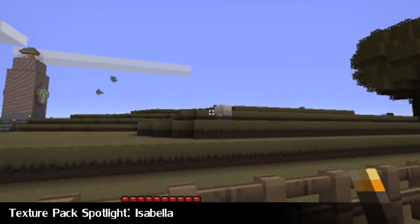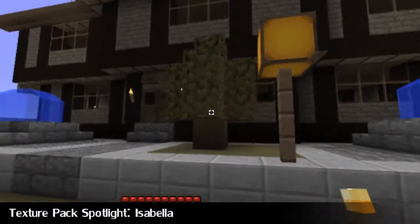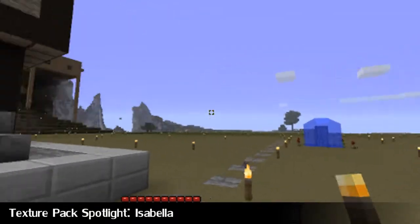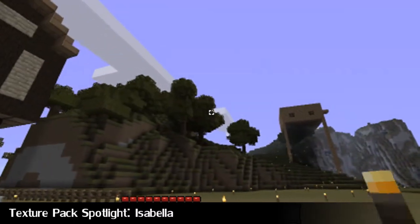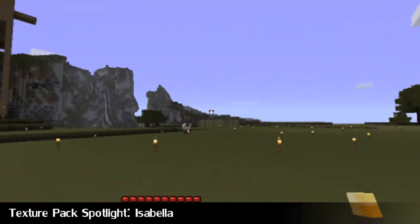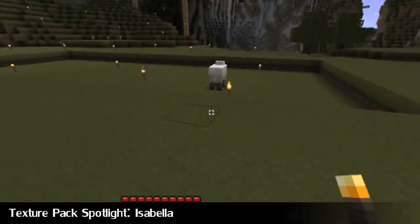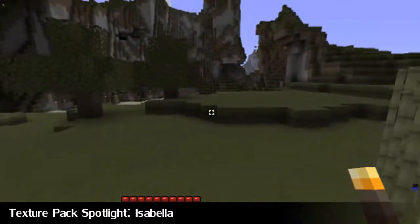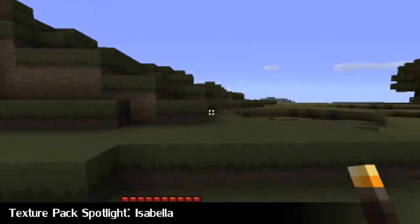We're just going to go and have a look at the outside world. Mobs have been changed in this, by the way. You notice the paintings haven't been changed. And look at the leaf textures — that is pretty awesome, I like that. I'm just going to walk out into the world and see if we can find a mob. Here's a sheep, and you can see it's been edited a bit, and that's pretty cool. You can see some reeds there — that's been changed too. All in all, that's the Isabella Texture Pack. Links in the description to download it, so go and check it out if you like what you see.